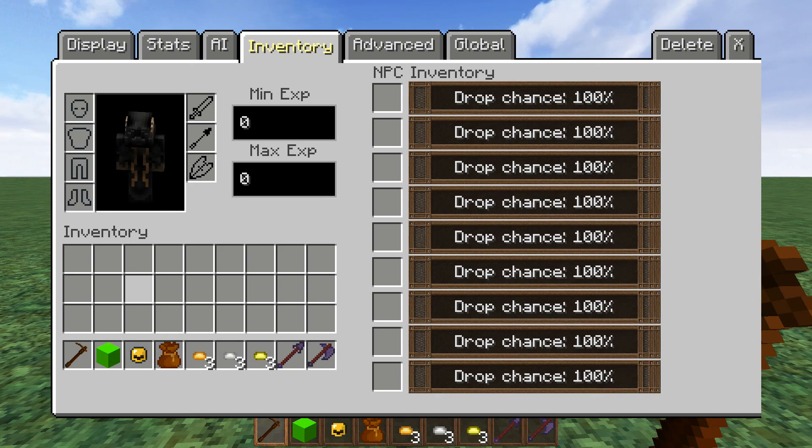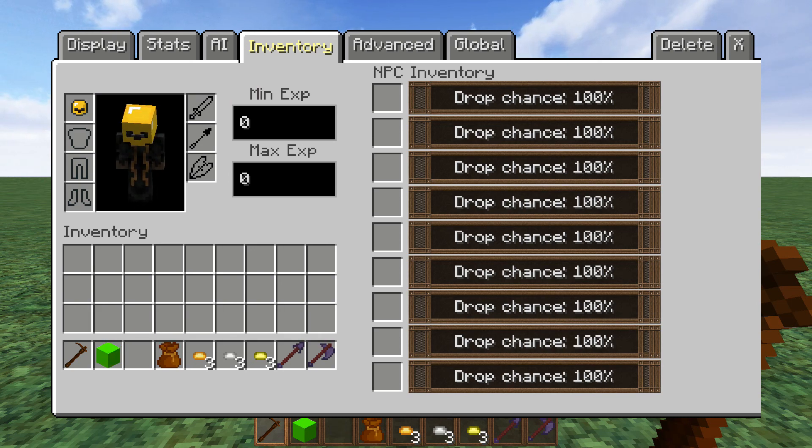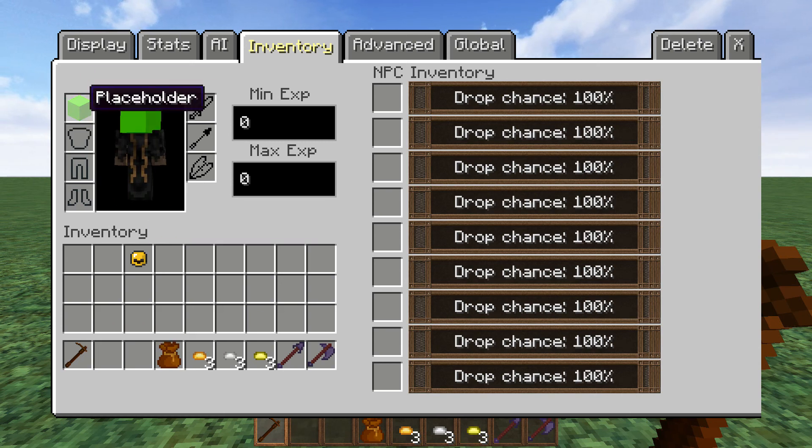So right here we are going to start off with the armor for the NPC. Basically we can take the armor just as you would for yourself and put it onto the NPC. You can also do any block for the head — so if you want to have a placeholder, whatever you guys want right here, you can do so.